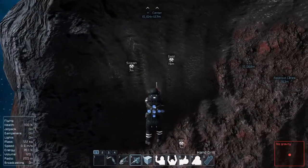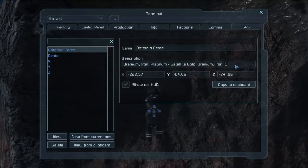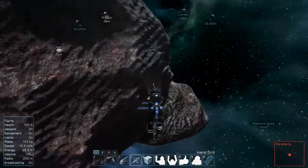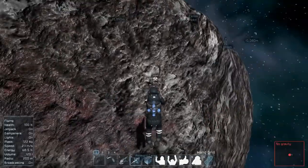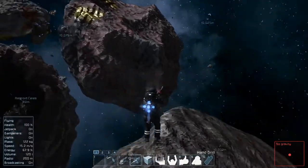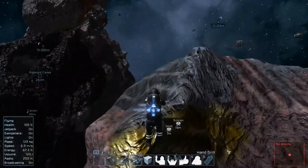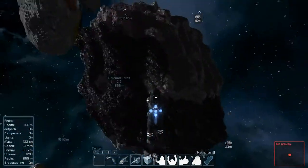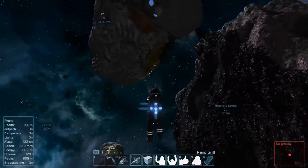It takes a second to load, and there's some silicon and more gold. Silicon is going to be extremely useful for computer components, displays and things like that. I like to pick up about a thousand of every type of material. I'm usually not too worried about magnesium — it's mainly for making bullets and it's not a super high priority in a single player world. So we're going to take our ship there and grab some of that silicon.